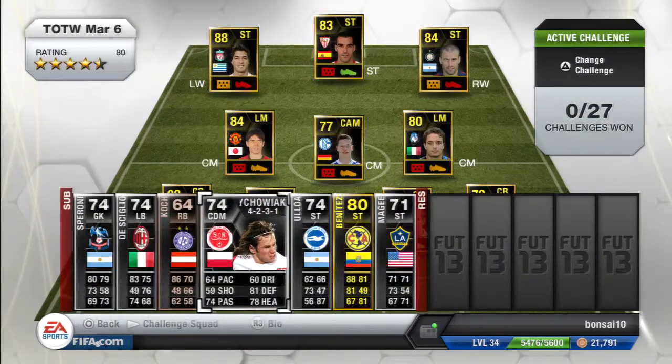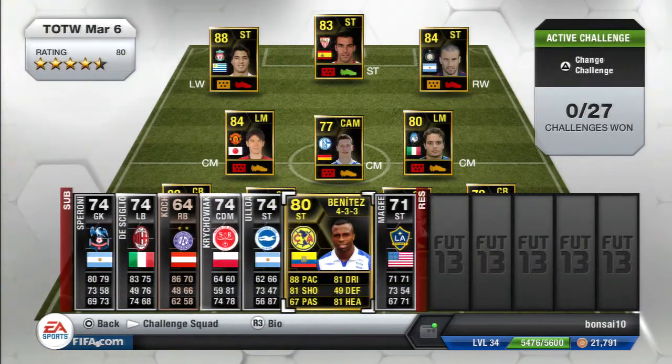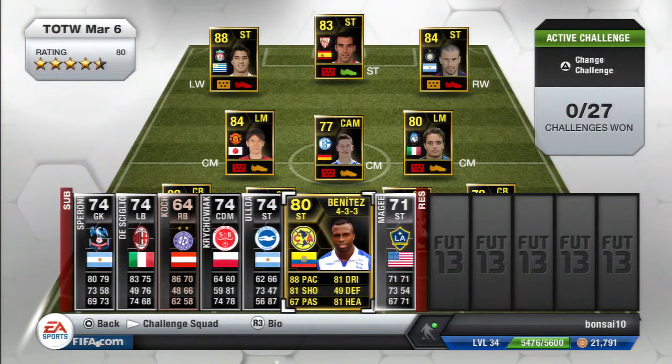Then we got Leonardo Uloa with 4-star weak foot and 2-star skills. He doesn't have great pace but he has 73 shooting and 87 heading. He is 6'1" and he is Argentinian, playing in the Premier League, so you might pick him up.